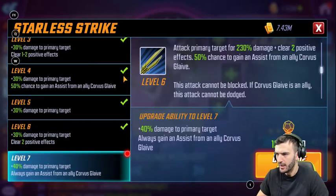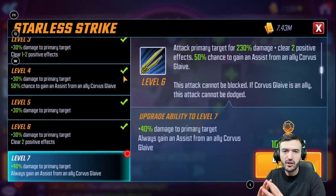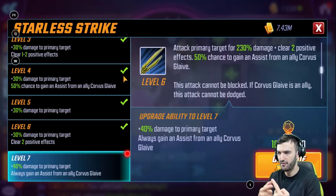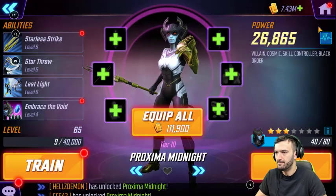Let's look at her basic ability: attack primary target for 230% damage, clears two positive effects, plus 50% chance to gain an assist from Corvus Glaive. This cannot be blocked and cannot be dodged if Glaive is on the field. This ability is incredible — it's just like Yo-Yo and Black Bolt. She attacks, Corvus Glaive assists, and clears two positive effects. Spoiler: Corvus Glaive has the same exact ability, so your opponent will never have the luxury of positive effects. This has to be T4.